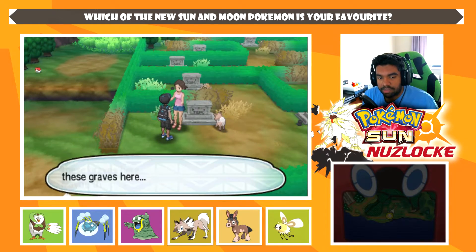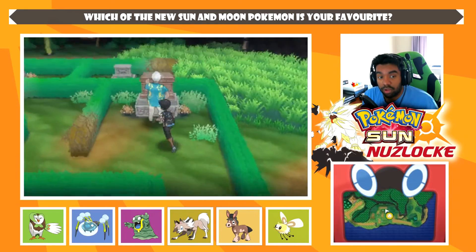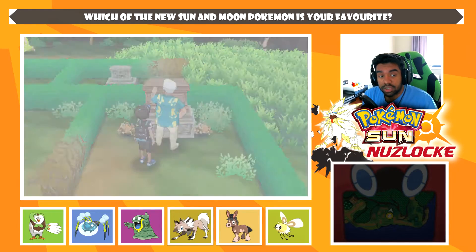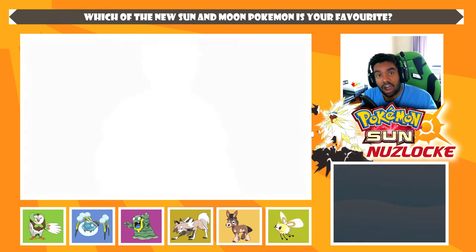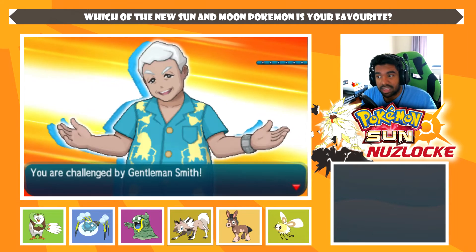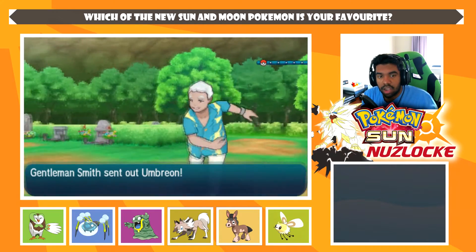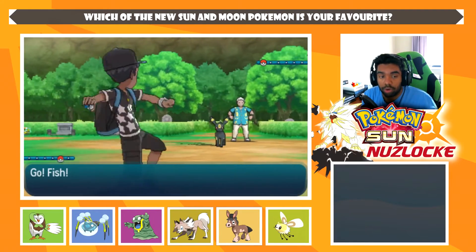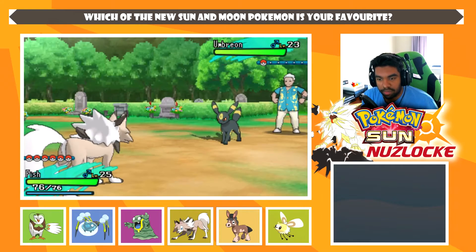Look at this little Rockruff here — I wish I could have a Lycanroc following me. As always, we do still have that rule: we are allowed to skip Pokémon that aren't new. So if you get an encounter that's a Gastly, we can skip it due to dupes or species clause. We can skip things that aren't new Pokémon, because we want this to be an experience of Alola, not all the old stuff.